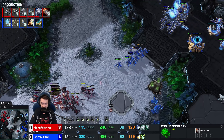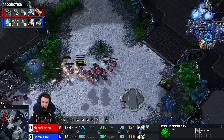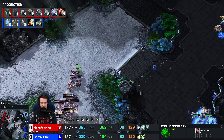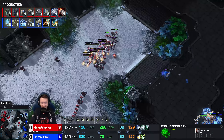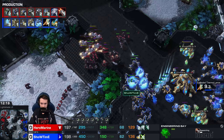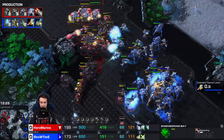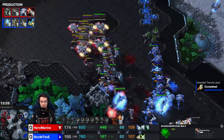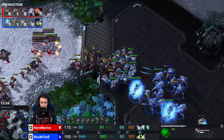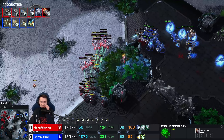Hero Marine heading up towards the alternative fourth and finds himself in a good concave. Driven off, though, by a beautiful Storm and EMP — the Archons feeling very vulnerable, not a place they like to be. But the Chargelots will move in to defend. Ghosts a little bit slower, unable to take the fancy Stimpaks, will be chased and hunted and sliced and diced down.